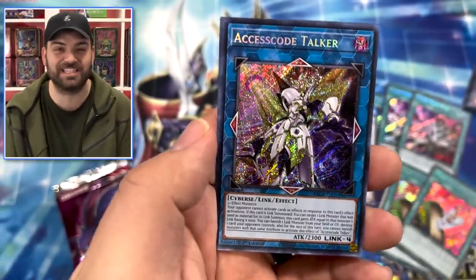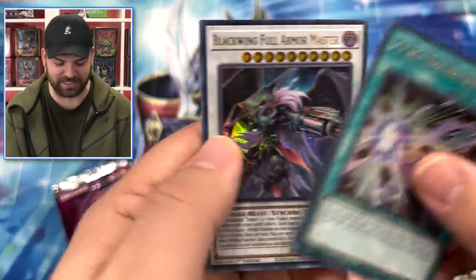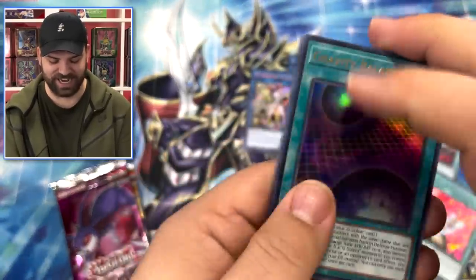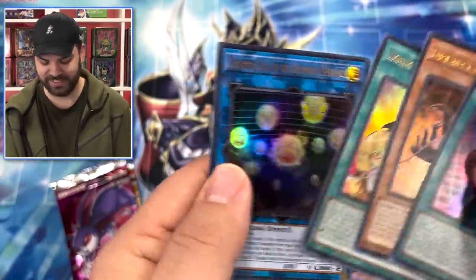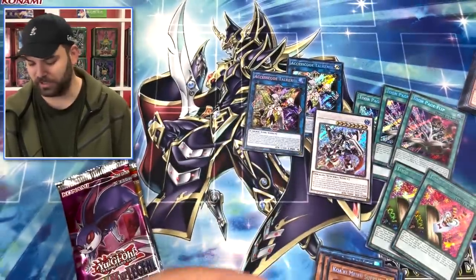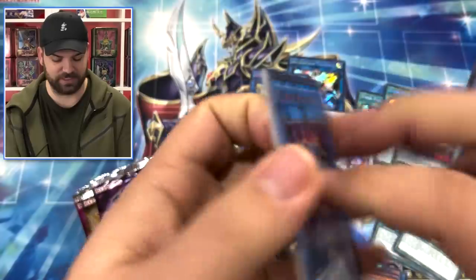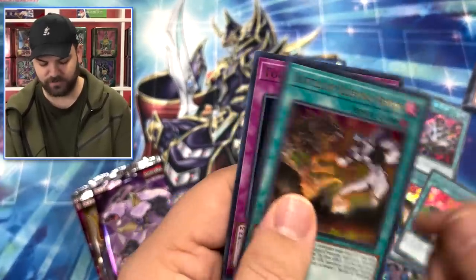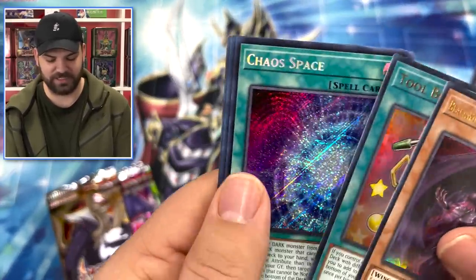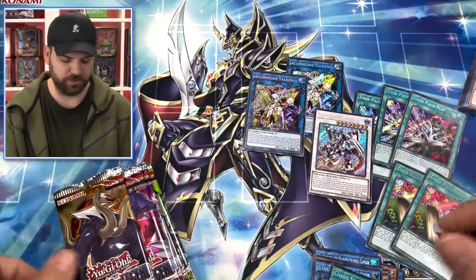Blackwings - oh my god, double Access Code! No way! That's gross - two boxes, two Access Codes! Oh boy, oh baby! Walking by the Supplier - Heavenly Spheres is in here as a regular ultra, nice reprint. I'm telling you guys, Access Code is not going to be easy to pull - we are in the god realm right now for double Access Code in two boxes. You know what, this might be a sign - Chaos Space. Royal Straight for the new royal support or Yugi's Knights.